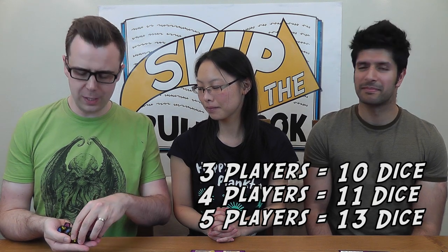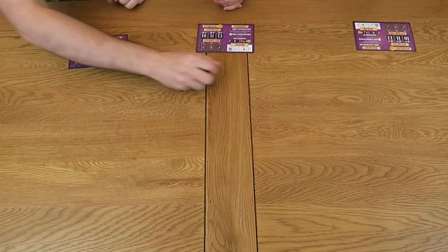The number of dice that you use during gameplay is dictated by the number of players. Since we only have three players, we'll be using 10 of the 13 dice. Place these in the centre of the game area — it's important that you choose a space that can be reached by all players.